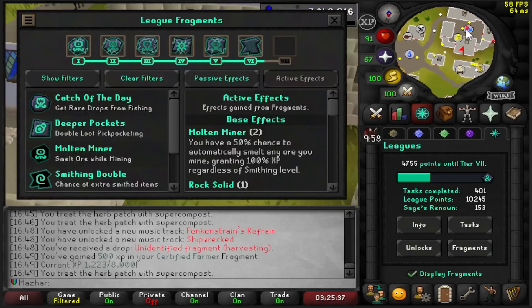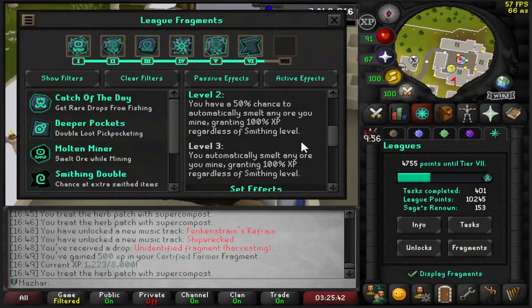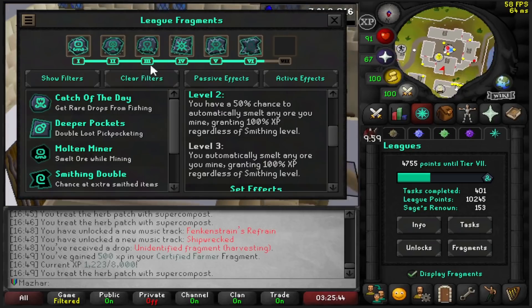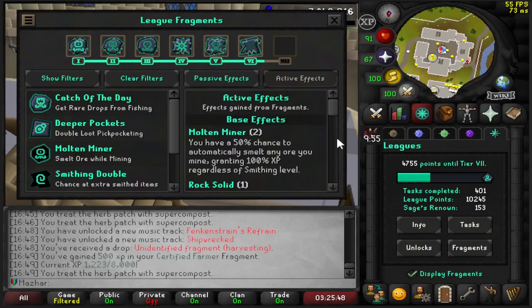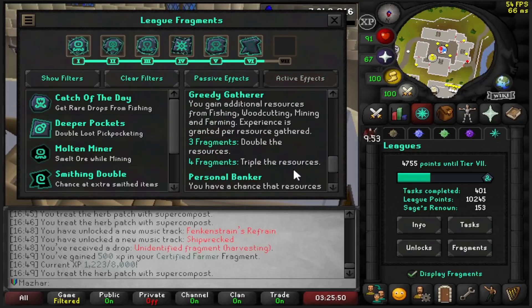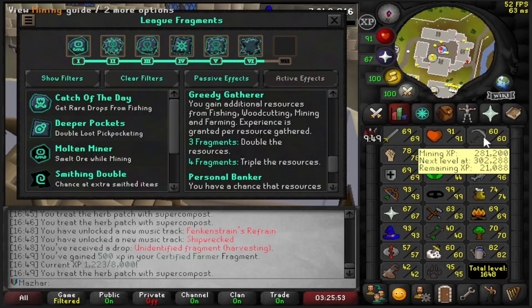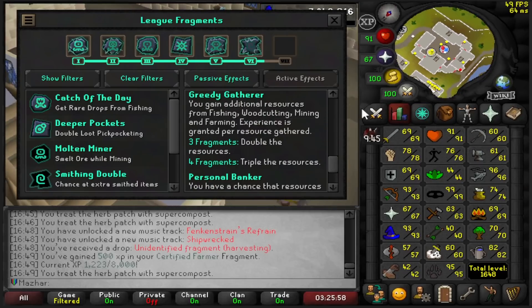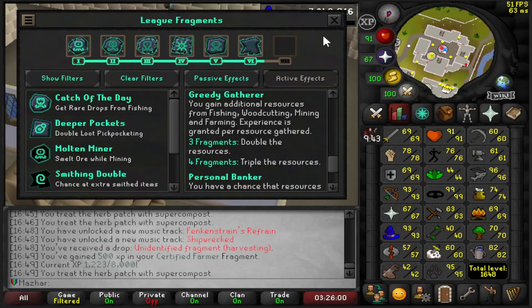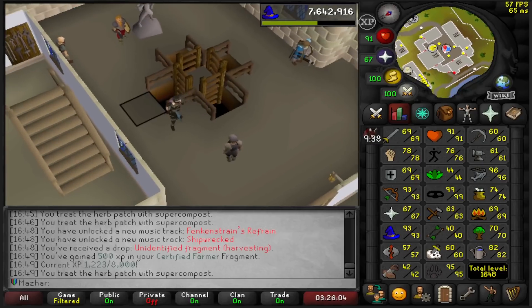The next thing I'm going to do is try to pair mining up with smithing. I have this relic called Molten Miner — it pretty much smiths when I mine, which is kind of OP. I have that with triple resources and half of auto bank. This will be a good way to get my mining level up because I want to be able to boost for Rune Rocks, which gives a lot of points. I also get a lot of Smithing XP from all the bars I auto smith, and there's a lot of tasks locked behind those skills.